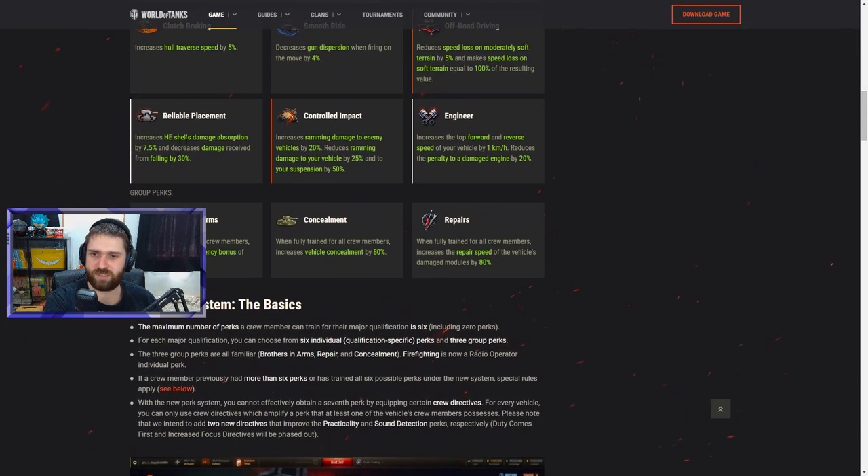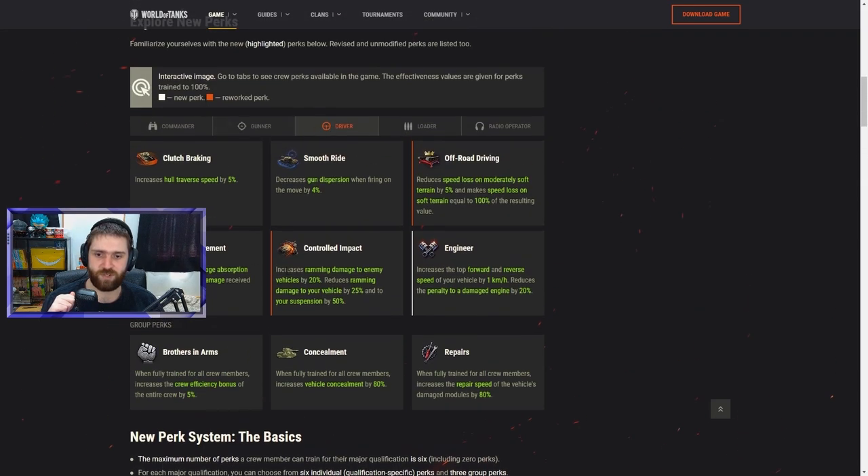Reliable Placement is a new driver perk that increases HE shell damage absorption by 7.5% and decreases damage from falling by 30%. It might help against artillery but doesn't seem very impactful overall. Controlled Impact has been reworked — it now increases ramming damage to enemies by 20%, reduces ramming damage to your vehicle by 25%, and reduces suspension damage by 50%, which is a new addition.